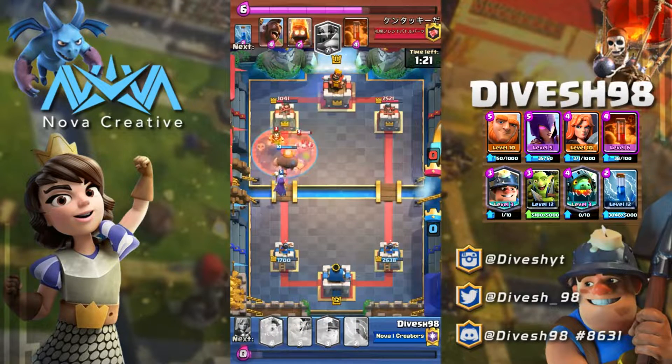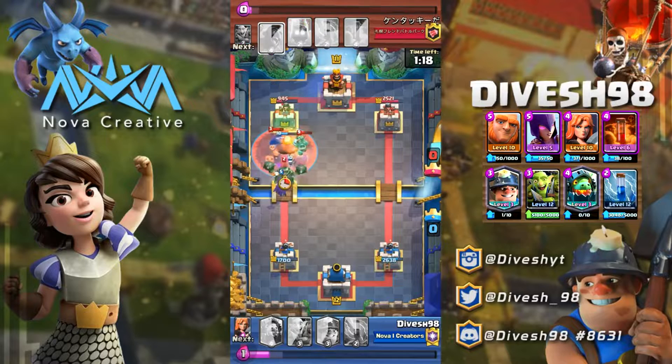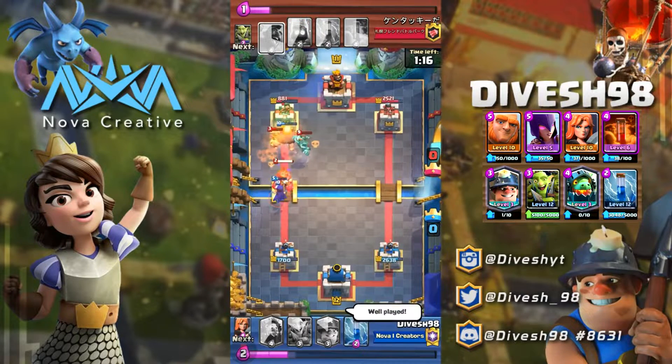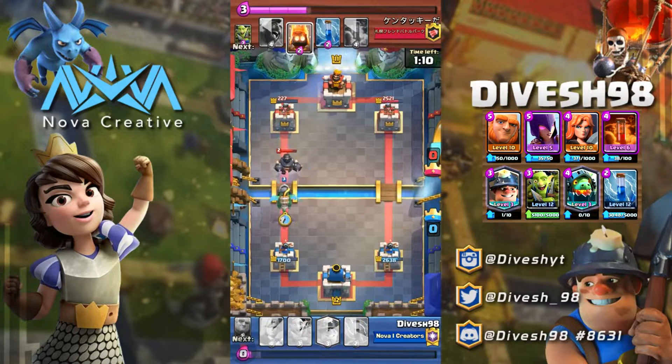You can also use the Miner against the Elixir Collector and the Princess should the opportunity arise when you don't have your Poison in hand. Now besides these two cards, let's talk about the Witch and Valkyrie — two very pivotal cards in this deck.